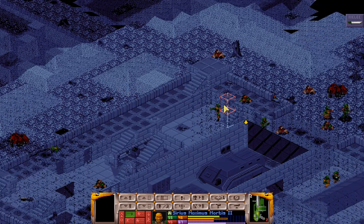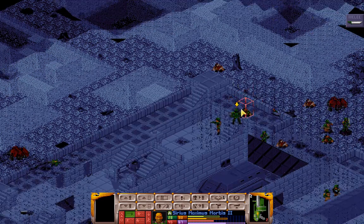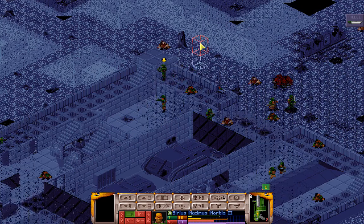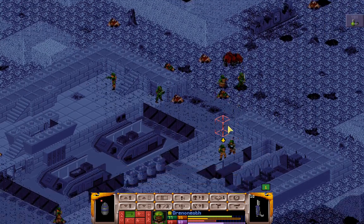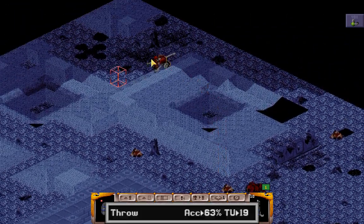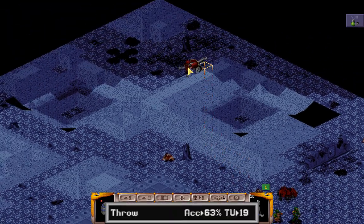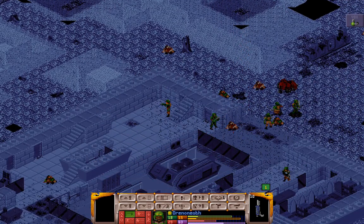We have Sirius, who can come up over here. We do see this Laz Cannon hanging out in the back, so I'm going to move Sirius out of the way. We have Drenaneth ready with a grenade. A little bit closer, Drenaneth — out of range? How much further do you need to go? Can you get it from here? You can. Good job. Back into cover.